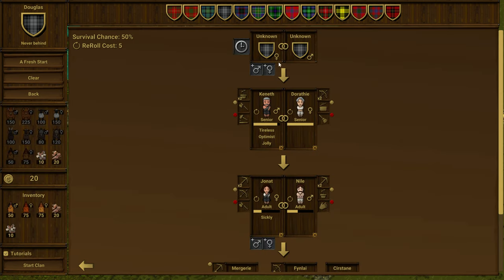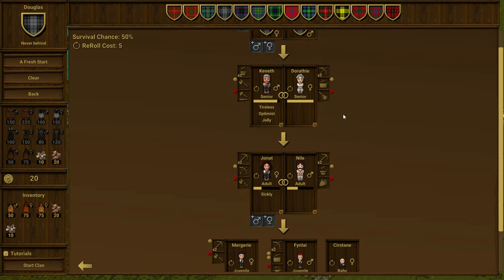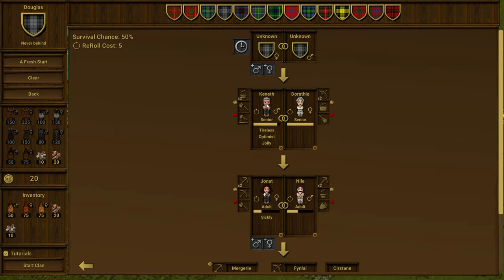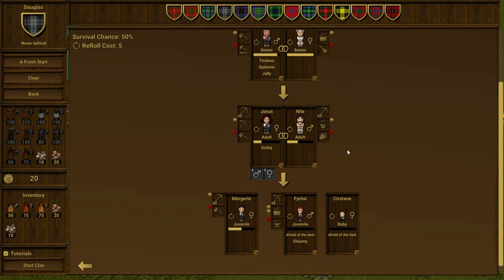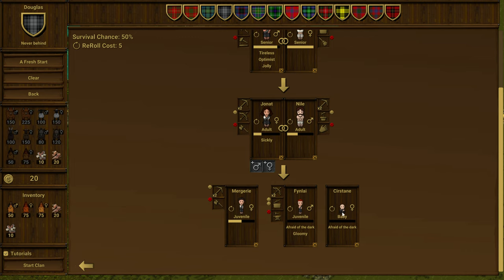I don't fully understand exactly everything going on here, but we do have basically a family tree because it is a clan. We've got Kenneth and Dorothy who are seniors, and they've got farming skill, lumber skill, building skill, hunting, cooking, and cleaning. Some stats: tireless, optimist, and jolly. And then adult children Jonah and Niall and their statistics, then their children who are juveniles, and one baby who's afraid of the dark. Oh man, that's not good.